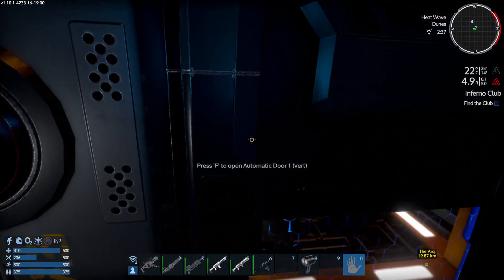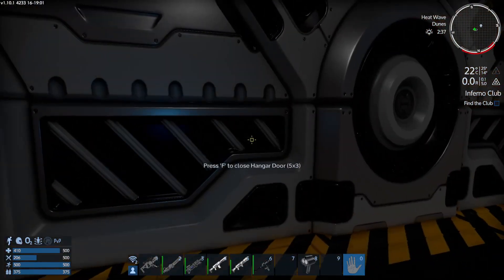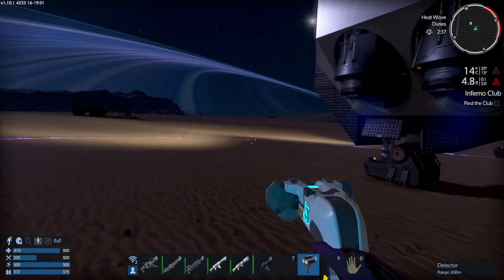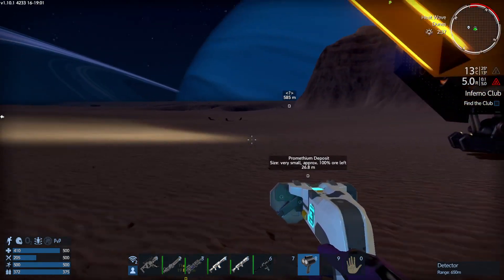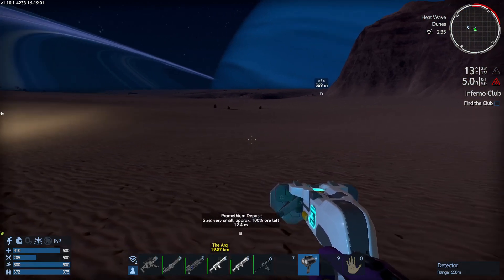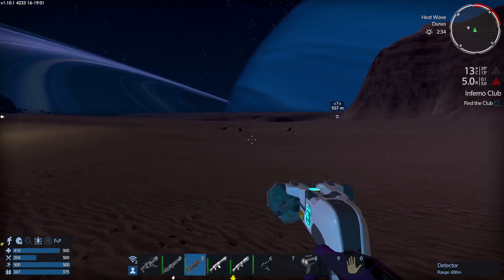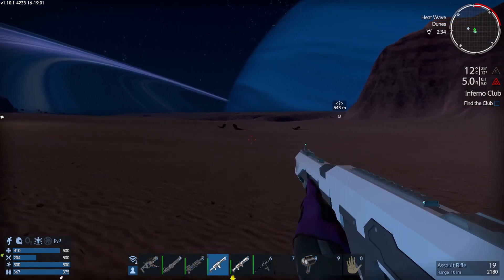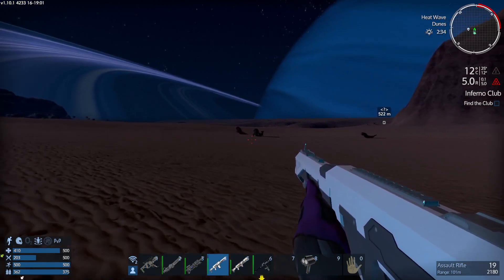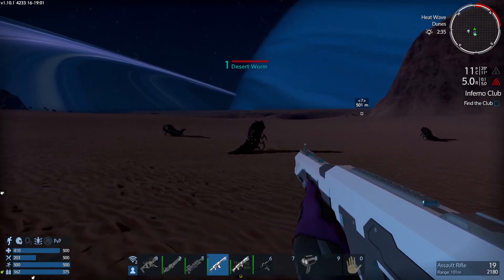I've already forgotten how to get out of here — ah, this way. There's some critters over there. Are they gonna come at me? Desert Worms. Crawly Desert Worms.